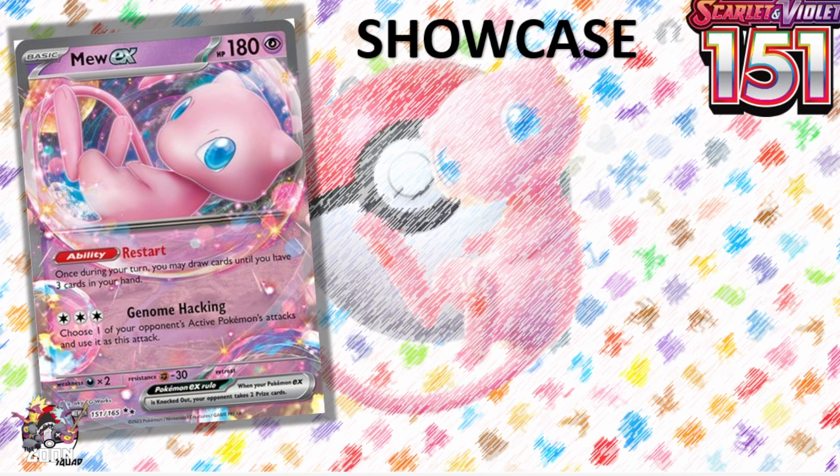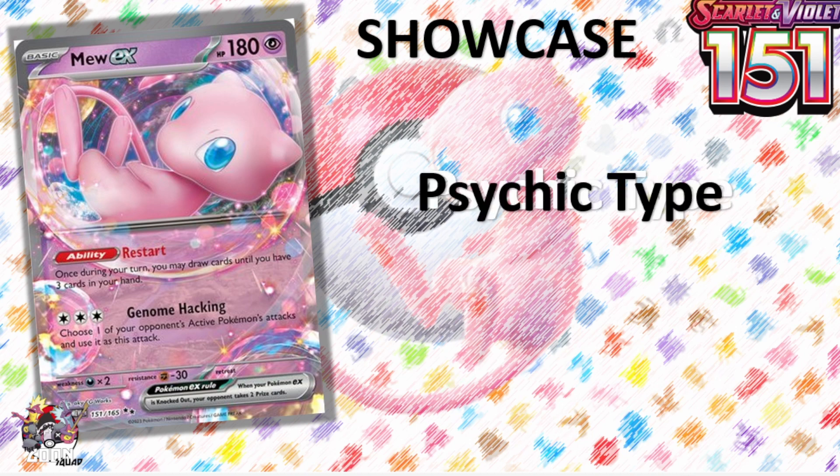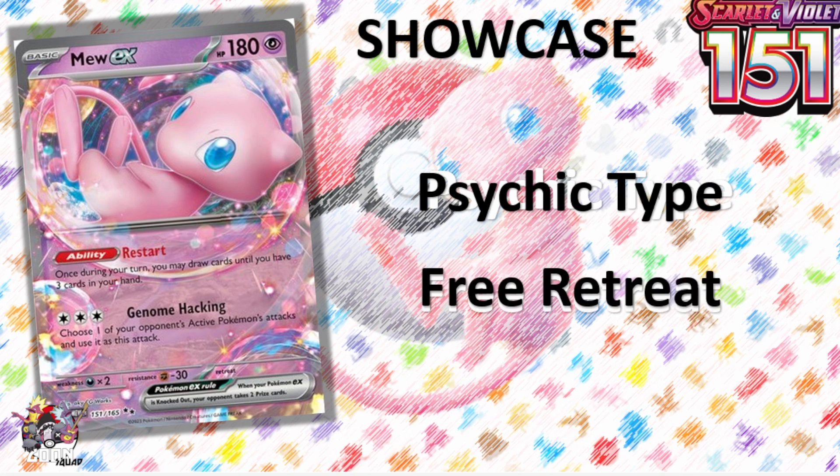We're going to look at Mew ex. It is everywhere. 151 is here at the end of the week. Mew has been promoted beyond — there are so many different artworks of the card. What makes this card so good? It has an ability that lets you draw until you have three cards in hand. It's a 180 HP Pokémon, a two-prizer. It's a Psychic type, and historically Psychic has been really good. In the six or seven years I've been playing, there's always a top Psychic deck in format — a lot of support cards, items, supporters, abilities — it's a great type to have and it usually hits a good weakness.